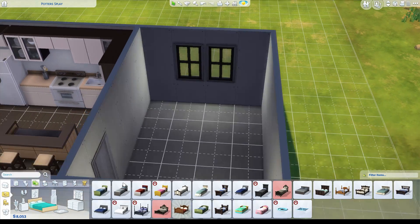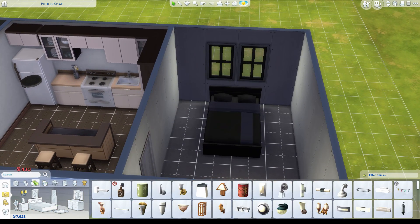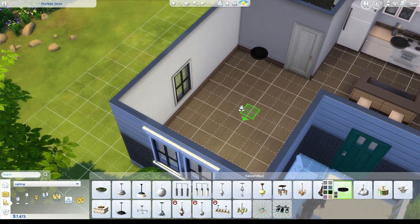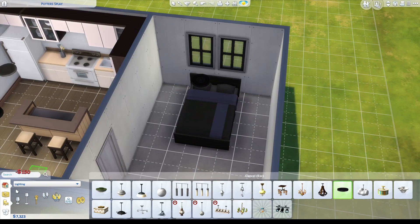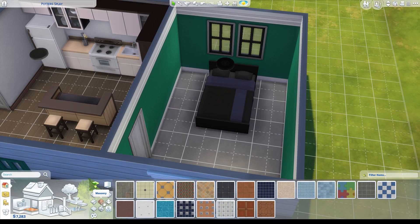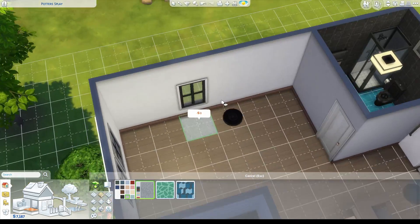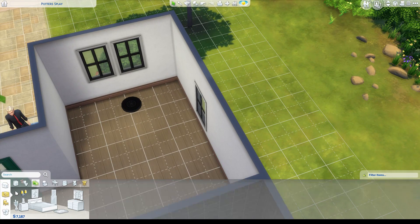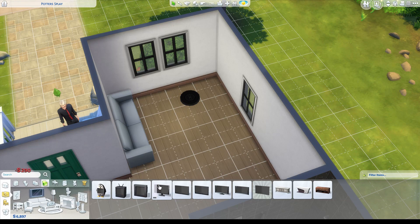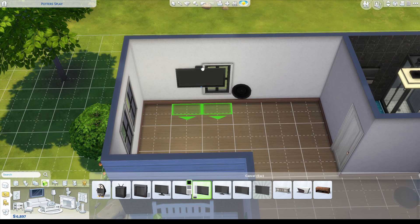Next I work on the bedroom. I went with a cheap bed for now just until we get some more money - he's not going to like it too much but he's going to have to deal with it. The bedroom I always struggle with a little bit because aside from your bed, I'm always kind of wondering what else to add. You can technically add shelf space for clothes, but you can also change clothes in the mirror. So I decided to come back to it.